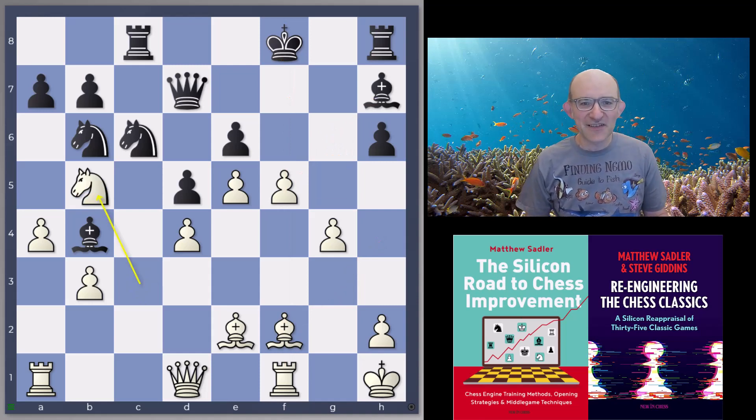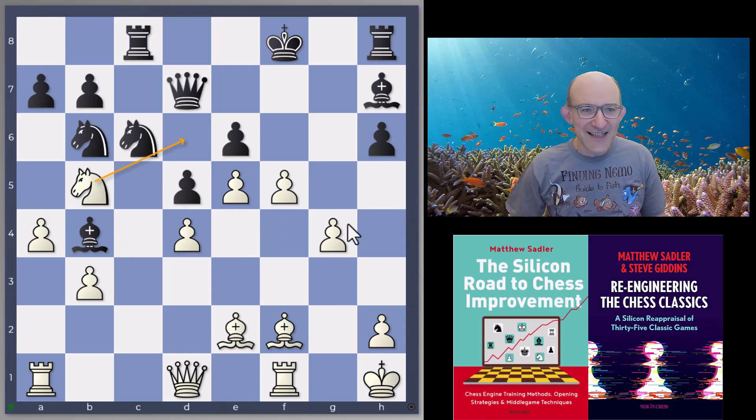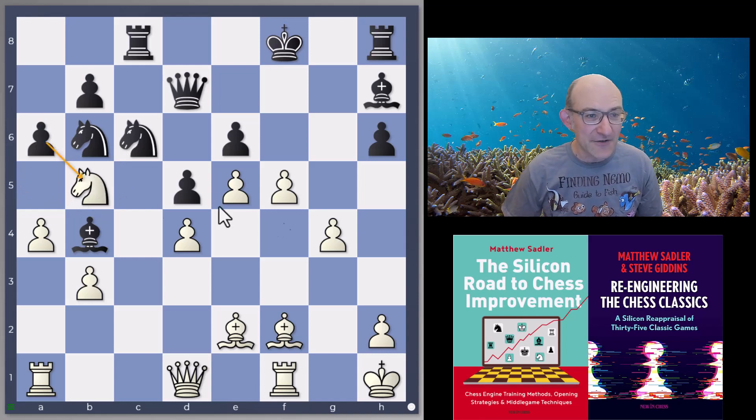Stockfish played knight b5 — the knight's getting out of the attack and aiming for d6. Torch played the move a6 here, and I think this was the real open-mouth moment, the reason I really wanted to show this game. a6 attacks the knight — obviously you're threatening a takes b5. If you go something like knight d6, well you can take it at least, get your pieces a little bit free, get a little bit of space — it's still very difficult but you can at least do something.